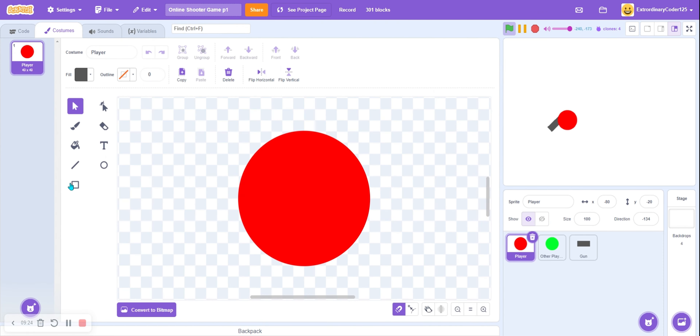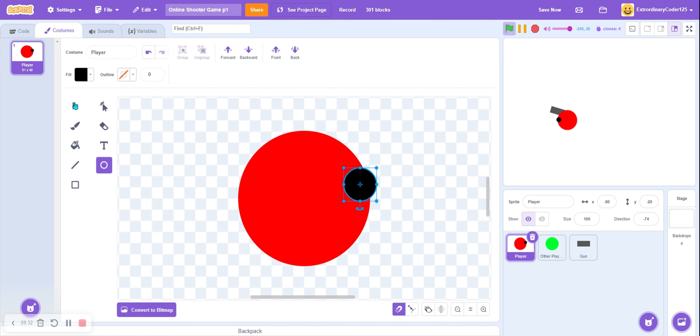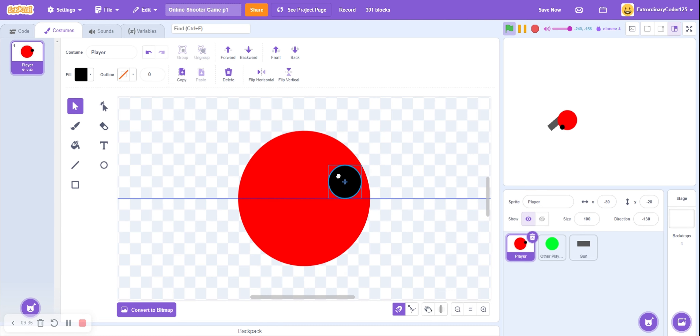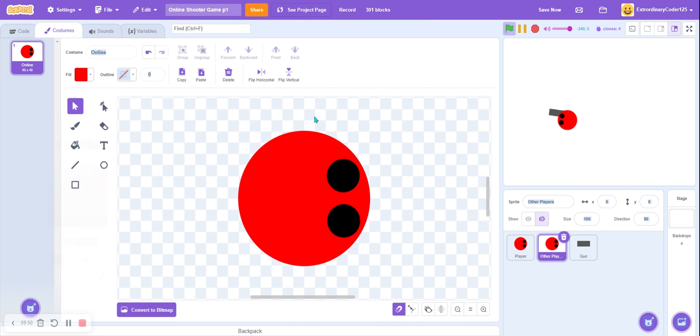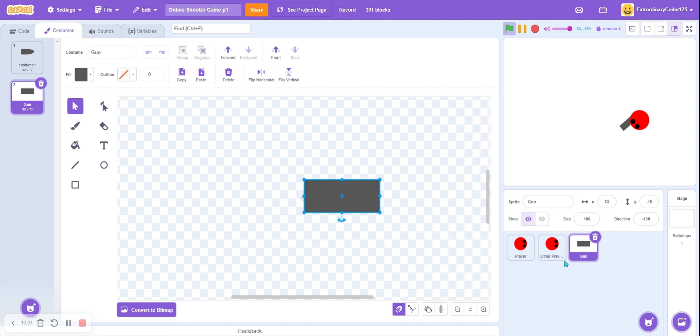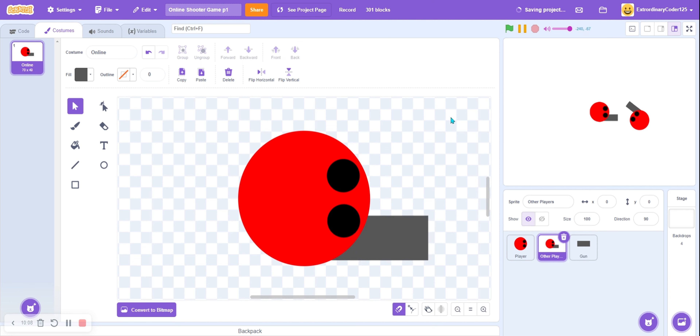We should also add some eyes so we know exactly which direction we're facing. Make your eyes face towards the right, because every Scratcher knows that if you're making a sprite, you point it towards the right. I might change the eyes to red — yeah, that looks way better. Now we grab this and put it in the sprite. We hide the manual gun here since this is our own player's gun; the other players just see this version.